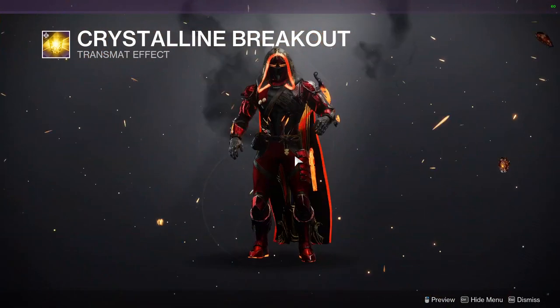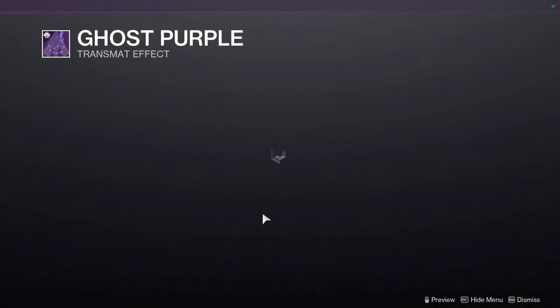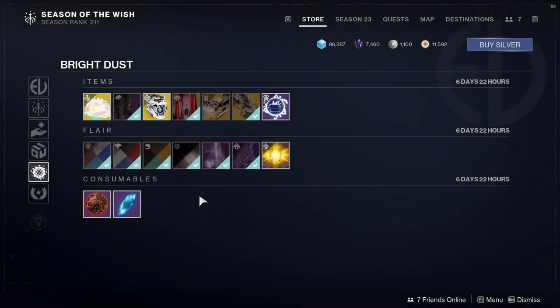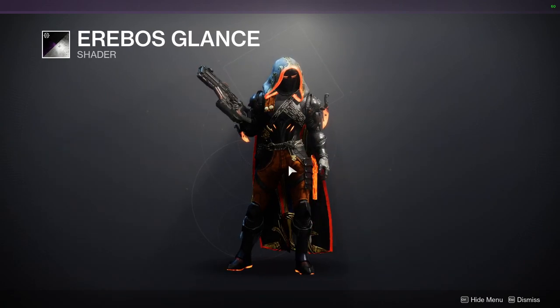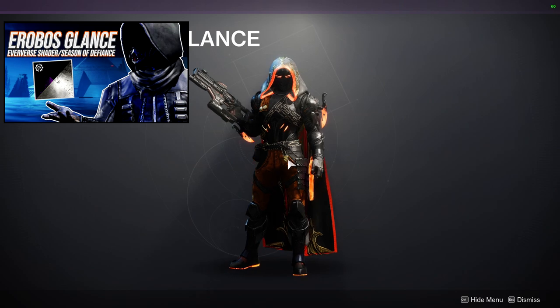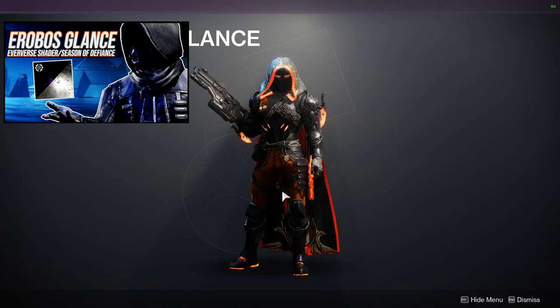Crystalline Breakout for the transmog effect. Ghost Purple. Fallen Arrival. And then shaders: Arable's Glance — I definitely recommend this shader because it's one of the best blacks in the game. But if you're wondering about it, remember we are getting super black in the game next week, so it's still a really good shader though. The orange is not as bad as people think because there's another shader that goes really well with it.